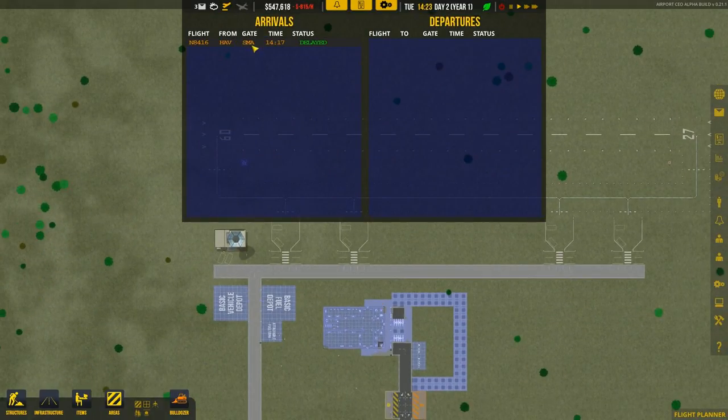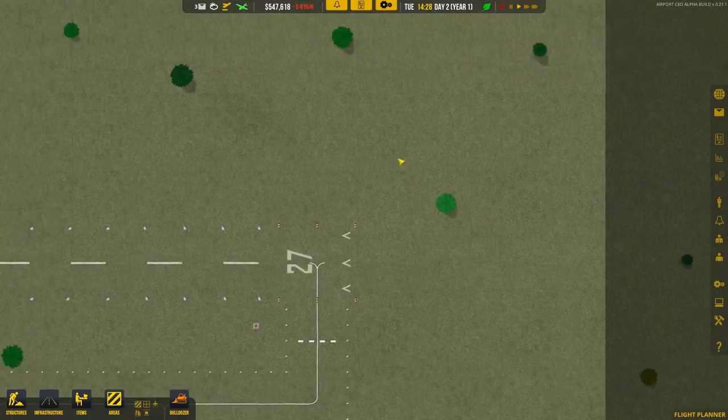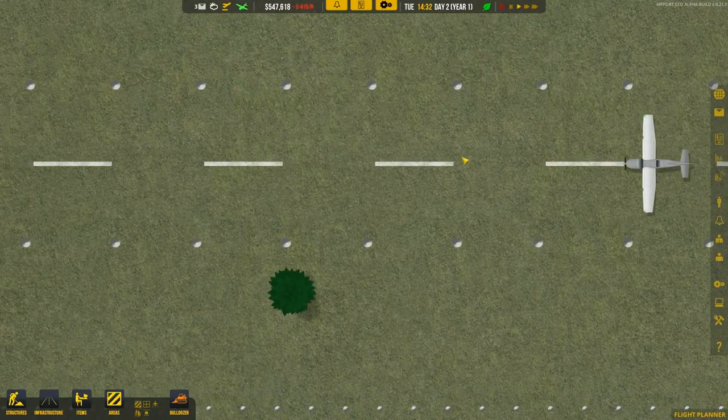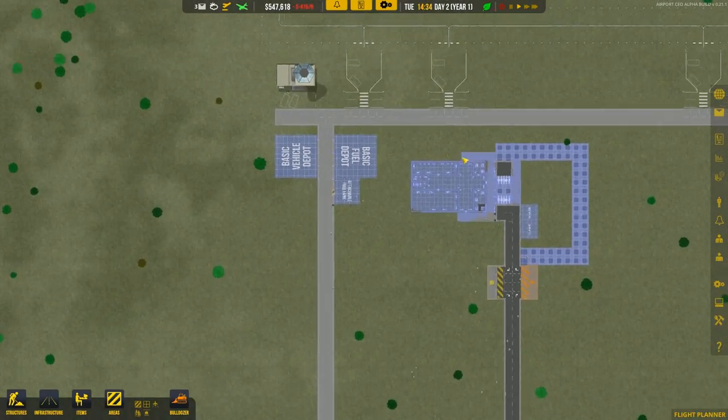Now it opens. It's flying from Havana. It was supposed to arrive at 14:17 but it's delayed. Here it is — our first aircraft is coming to our airport. Hey there little buddy, welcome to Prague Letňany, we're waiting for you. You guys can continue building.